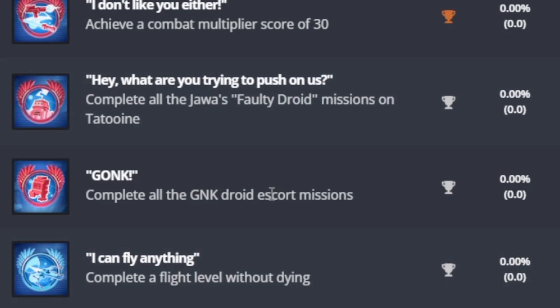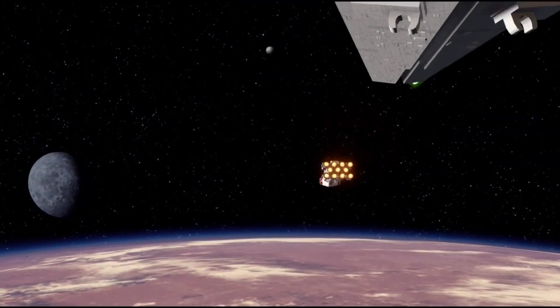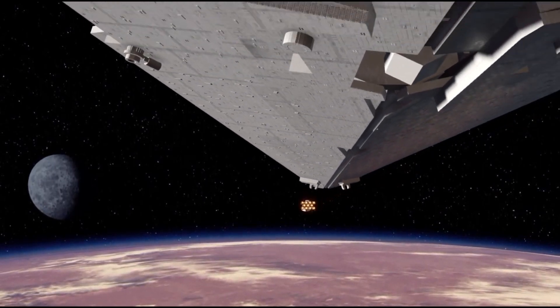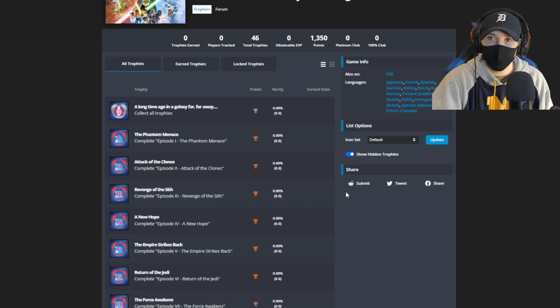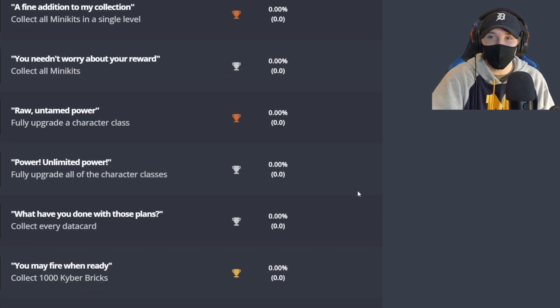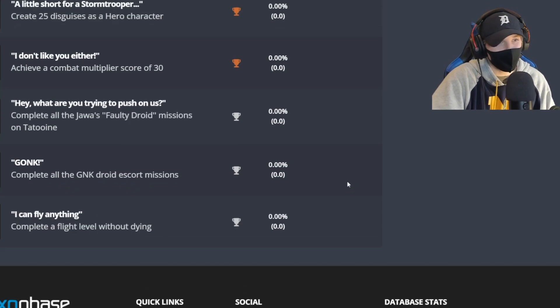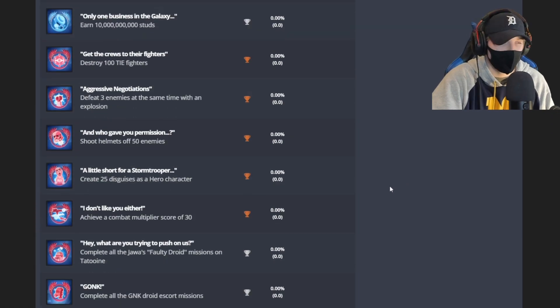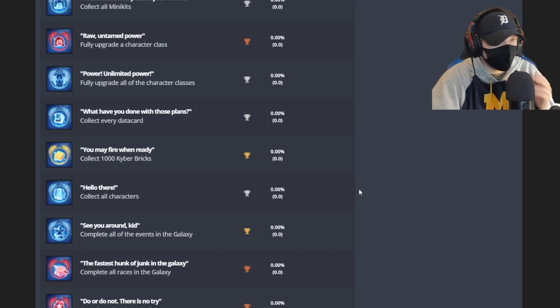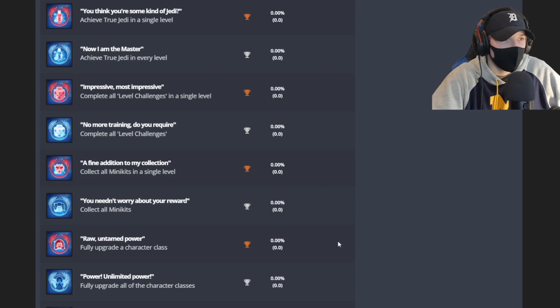'Gonk' is complete all the Gonk droid escort missions — of course TT Games had to put something in with the Gonk droid. 'I Can Fly Anything' is complete a flight level without dying — that seems like a challenging one. So that's every single trophy in LEGO Star Wars The Skywalker Saga. A lot of these don't seem super difficult, but there are a couple that are really challenging. It is a LEGO game, so I'm not expecting crazy challenges like Elden Ring, but it's cool to see all the things we'll be rewarded for.